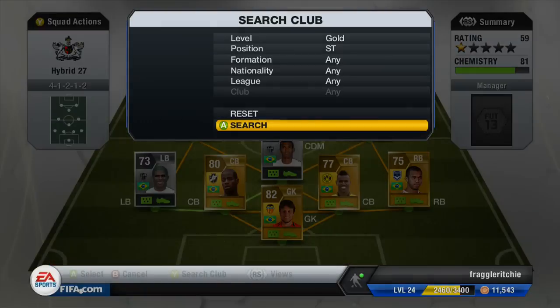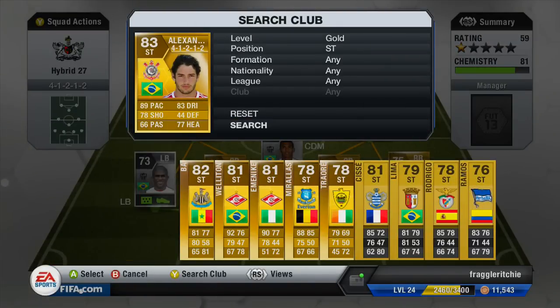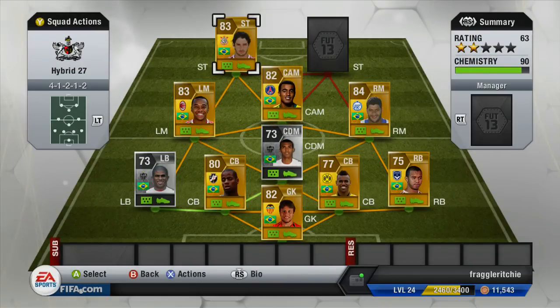Moving to our two strikers — the first is Alexandre Pato, who recently transferred from Milan to Corinthians in the Liga do Brasil. He cost me about 6,100 coins and has 89 pace, 83 dribbling, 78 shooting, 77 heading, four-star weak foot, and four-star skill moves. He's one of my favourite strikers in the game — great pace, a lovely shot, and he links up perfectly with our second striker.